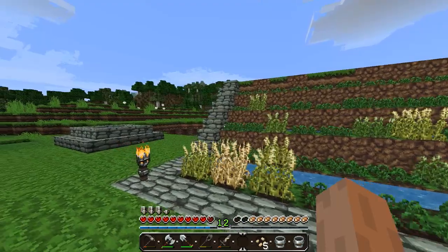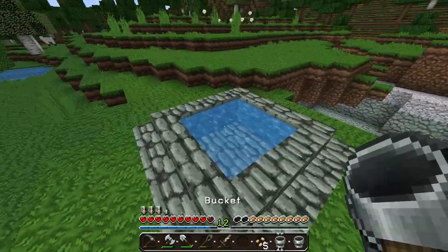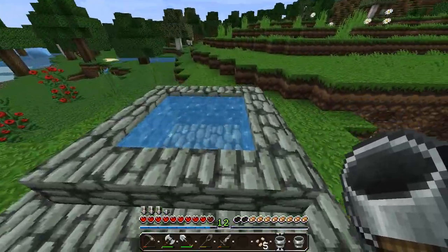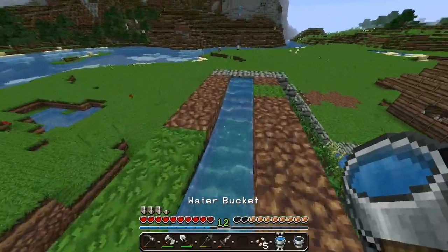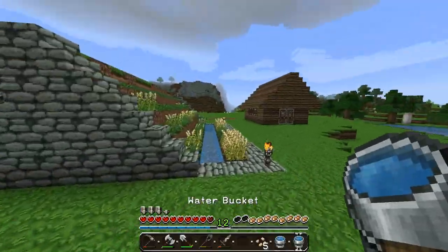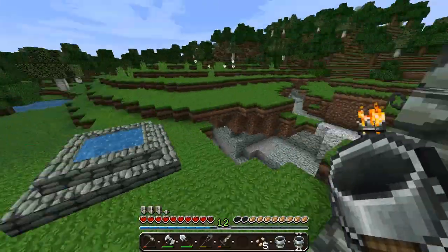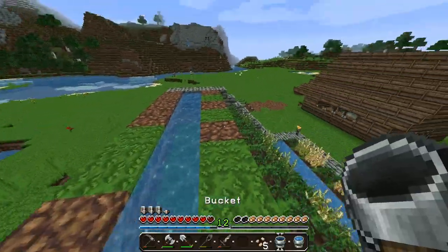I'm definitely going to do the water thing at the top where it pours water down so I can collect all the wheat super fast. I think that'd be a really cool idea, but I just gotta research how to do it first so I don't destroy everything. We'll do that probably episode five or six. We're making a ton of progress already - I'm actually surprised. I usually don't get that much done in the first couple episodes, I'm usually just mining. But I found iron in my little mines so I'm good for now.